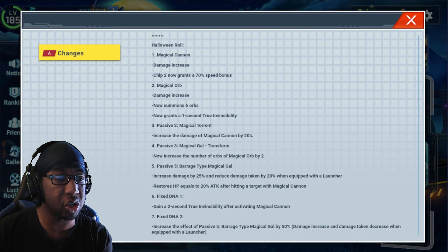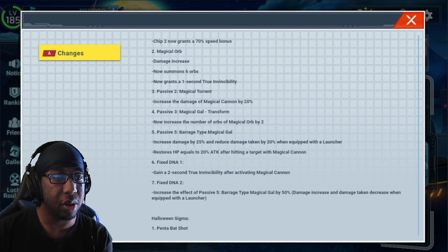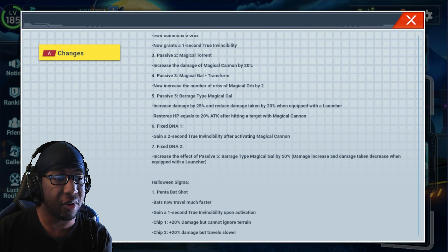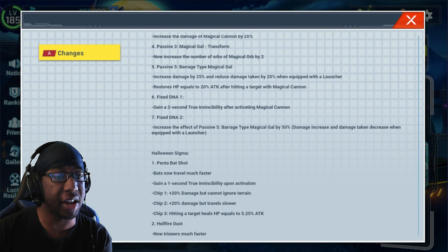Passive 2 Magical Torrent: increases the damage of Magical Cannon by 20% — that's more than 5%. Passive 3 Magical Gal Transform: now increases the number of orbs by 2, so we have 8 orbs total. Passive 5 Barrage-type Magical Gal: damage increased to 25%, damage taken reduced by 20% with the launcher. Fixed DNA 1: gain a 2-second true invincibility after activating Magical Cannon. Fixed DNA 2: increases the effect of Passive 5 Barrage by 50% — damage increase and damage taken decrease when using the launcher.